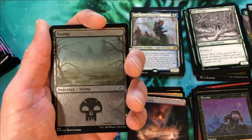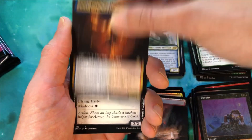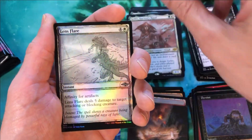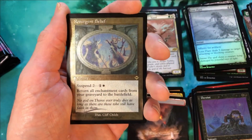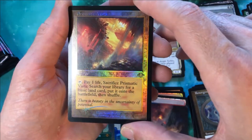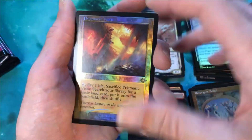It'd be crazy if we hit even just one more fetch land — six is a lot. I don't believe I've seen six out of a collector's box. Yusri Fortune's Flame extended art, Kitchen Imp, Scythe of the Wretched, Harvest Hand, lens flare, Goblin Necromancer, another Glimmer Bairn, retro Resurgent Belief in etched foil. And a Prismatic Vista foil retro frame — another very nice hit. If we're counting Prismatic Vista as a fetch land, that would effectively be number six.